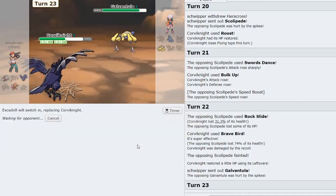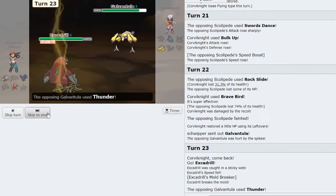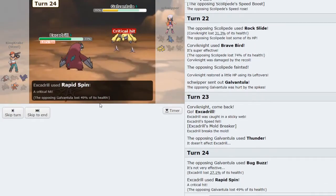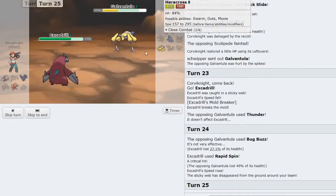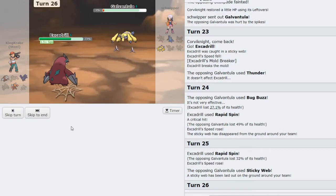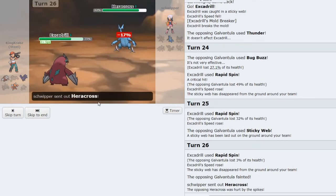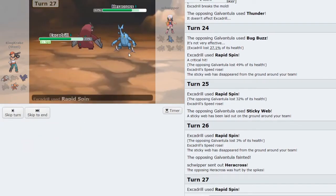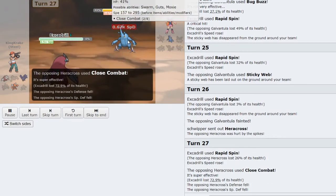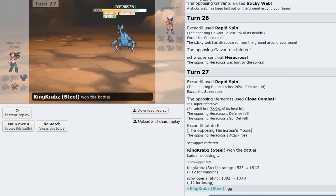Galvantula comes out, which means I go into Excadrill. On the Thunder I just Rapid Spin away the webs — Rapid Spin is quite weak but still does a lot of damage and puts me in a position where Heracross will run out of Close Combat PP before it can KO me, and I'm guaranteed to outspeed. As they click Close Combat and get the plus-one, I always swap into Pressure Corviknight, which makes them lose their PP and have to Struggle against Scizor. GG — we're going to pause there until we find another game.